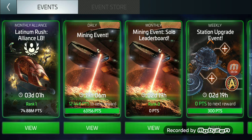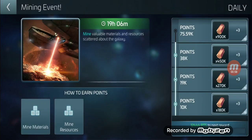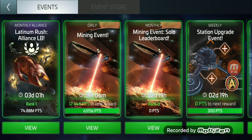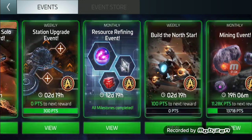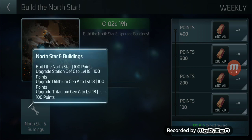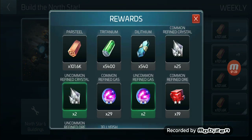Along with the 25 that are farmable through missions, that got me to about 34 jellyfish parts total. Now there is the Build the North Star mission and buildings event. This one right here looks like you can't max it without building the North Star, but you can at least get three milestones.